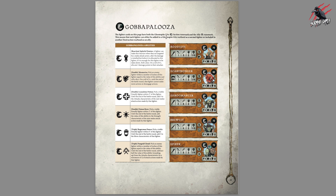We've got the Goba Palutza here, with a different reaction called Spiteful Demise. A fighter can make this reaction when they are targeted by a melee attack action. After the damage is totaled, but before it's allocated to this fighter, if it is enough for this fighter to be taken down, roll a dice. On a roll of four plus, allocate three damage points to their attacker. I always like a bit of spiteful behaviour in these games — loving that one. I don't have these models yet but I certainly want to pick them up.